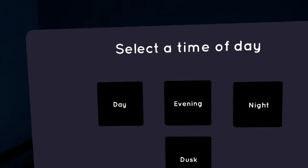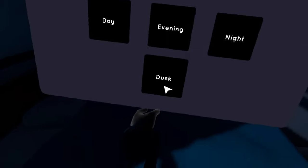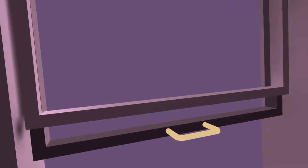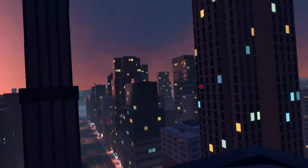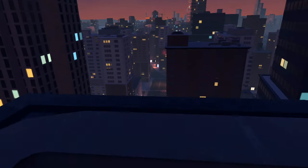To get back to your room, come over here and select time of day. We have day, evening, night, and dusk. Dusk is the new time — select that, come over here, climb out your window, and kabam. It's really nice. We got the sun setting some; it's not too bright out but we got a little bit of light. We have the windows being lit up in the towers, and headlights and tail lights on in the cars.